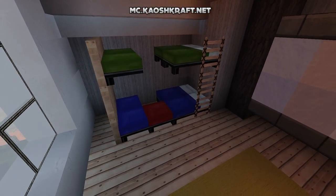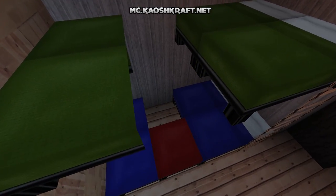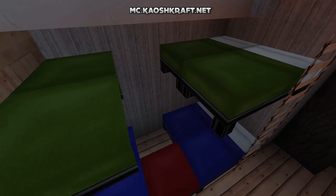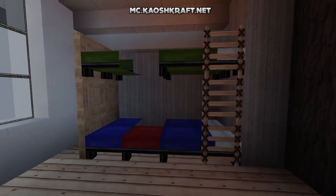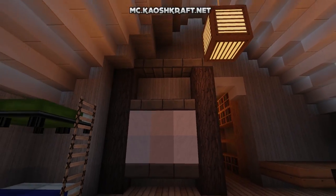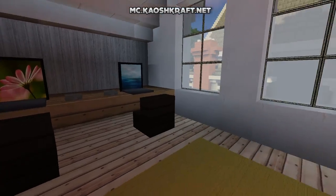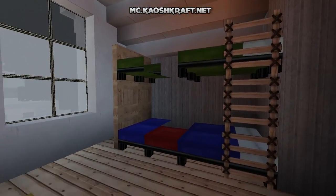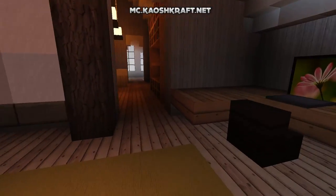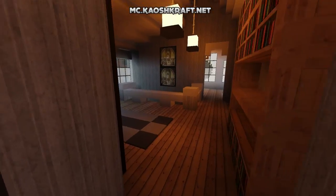Continuing through, this looks like a kid's bedroom with a cool bunk bed design using beds and slabs — it looks a little glitched out but the design is nice. There's what looks like a little closet or storage area, and then a double corner desk where two kids can each use their own desk in the corners — a very nice design for a kid's bedroom.